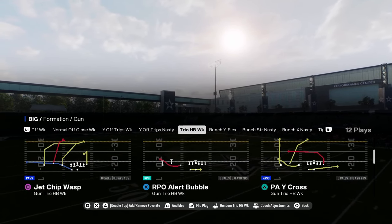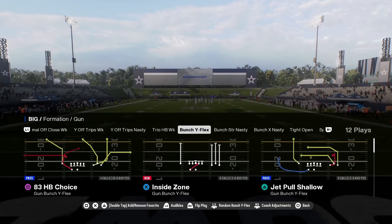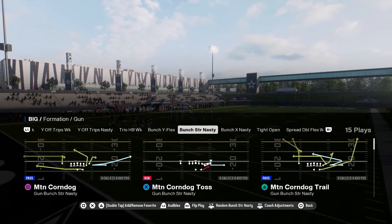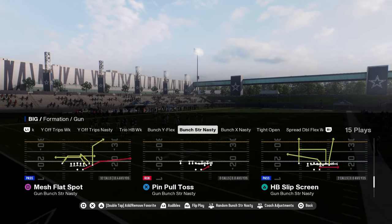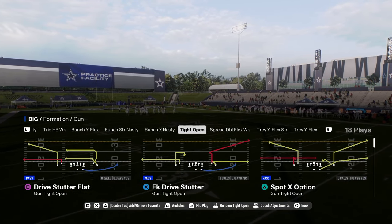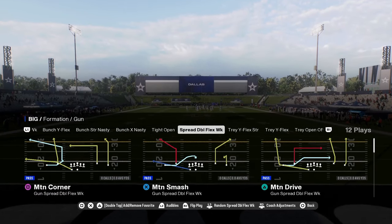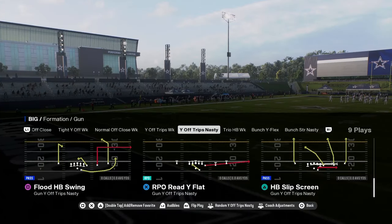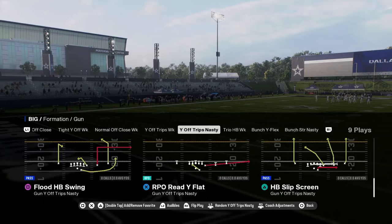You can audible from Y off trips nasty to Y off trips weak. It has some use there too. You have an RPO with this RPO alert motion dive, a motion corner with a short corner route, and a motion shock option you can turn into a streak. I really like having the motion halfback swing as a quick read and a great little red zone passing concept. This formation also has bunch X nasty, bunch strong nasty, and bunch Y flex with some cool red zone plays.